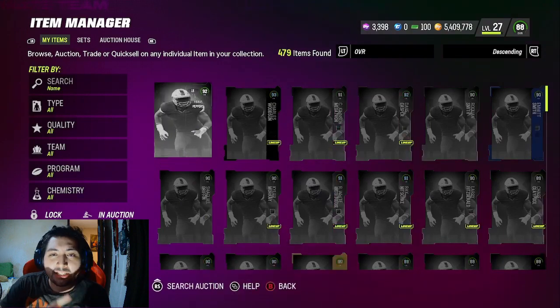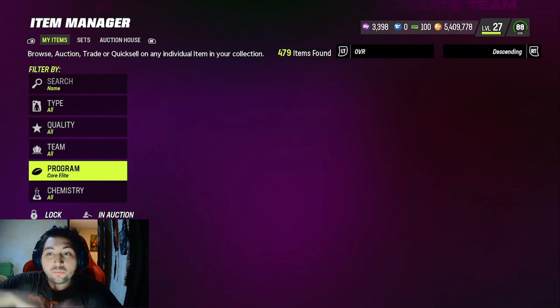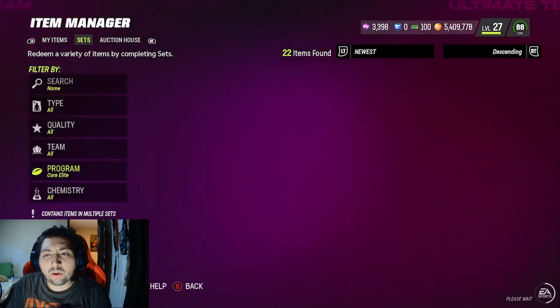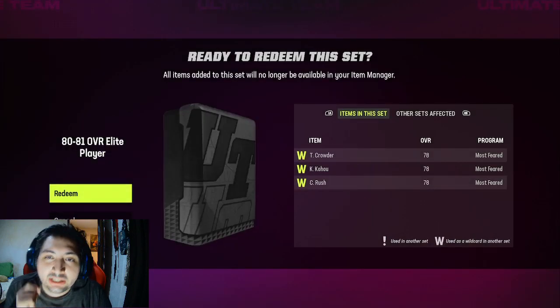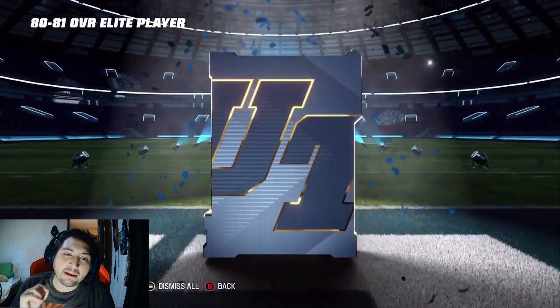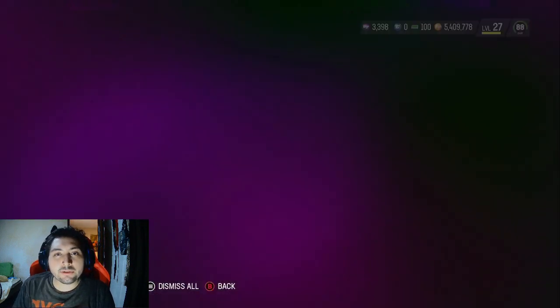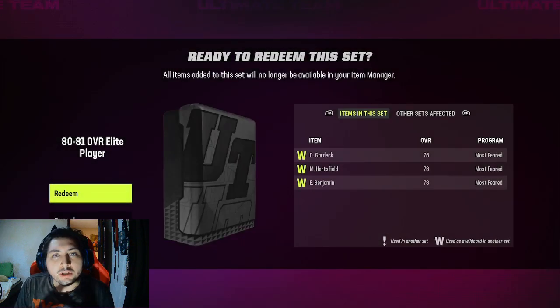Now we know what we do with the 90s — you already get the idea. You can do whatever you want with them: keep them, sell them, put them on your team. Now, what do we do with the gold cards? We're going to turn all the gold cards we pull — the 80 through 81 elites — and put all of them into this pack. Every time you do 15,000 training, you should be able to make about four team builders, which is about 12 of these packs, roughly, even if you do really badly.